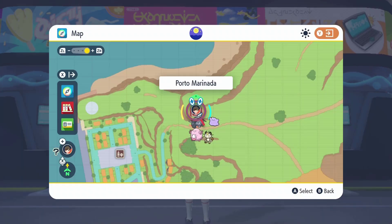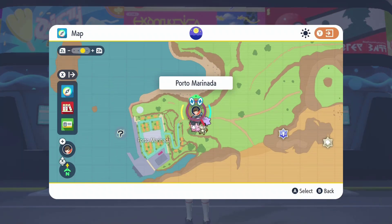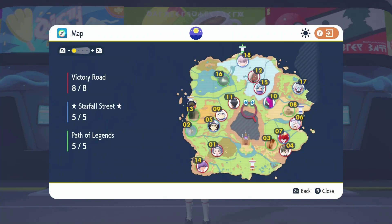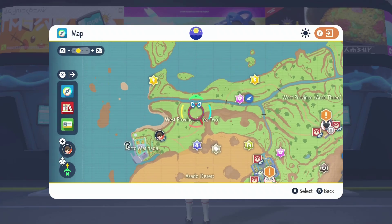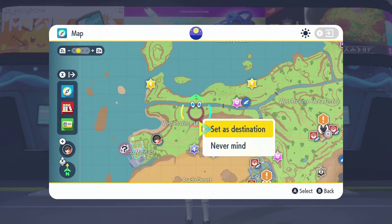Let's go ahead and start this off by catching a Girafferig. We'll begin at the Porto Maranata fast travel point, located on the western side of the region. Once you've found Porto Maranata and fast traveled there, let's zoom back in. We're going to create a destination point just north of this area, right here. This is where you're going to find Girafferig.